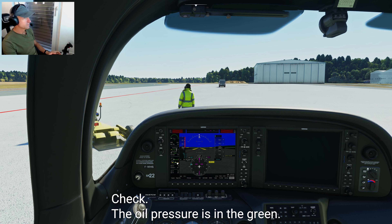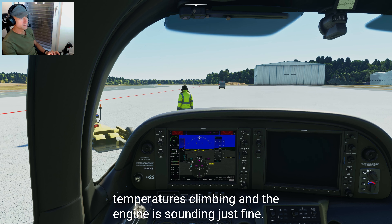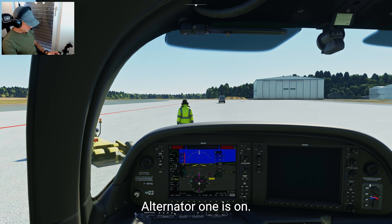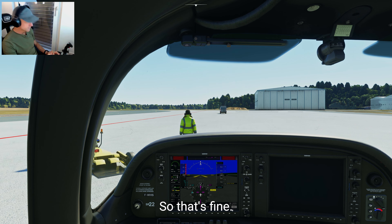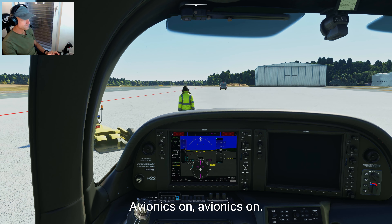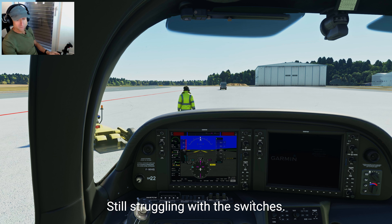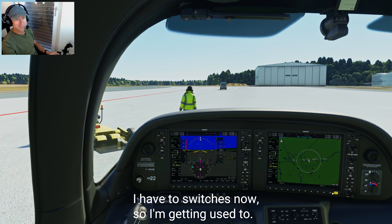Check the oil pressure — it's in the green. Monitor the engine while the temperature climbs; the engine sounds fine. Alternator 1 is on. Flaps are up — we just did that. Avionics on. I'm still struggling with the switches — I just got the Bravo throttle quadrant and I'm used to using the mouse. Still getting used to it.